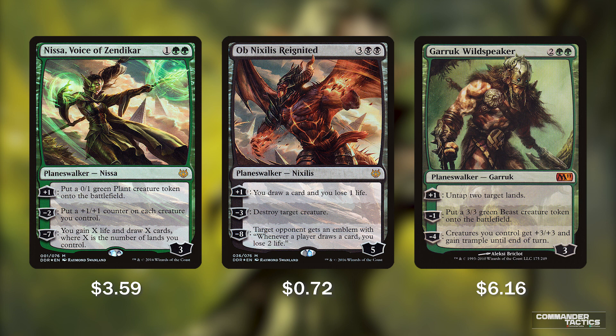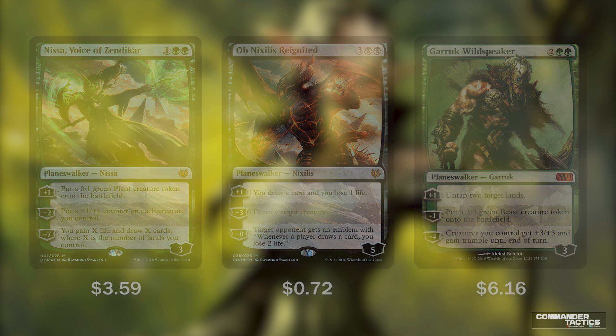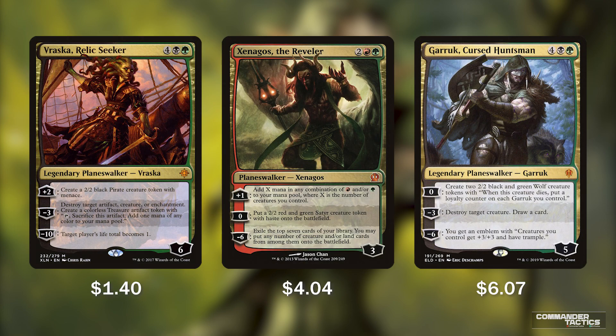If we're running lands that can tap for 2 or 3 mana apiece, that plus 1 ability can be huge. Rounding out the team, we have 3 multicolored planeswalkers: Vraska Relic Seeker, Xenagos the Reveler, and Garruk Cursed Huntsman. Vraska Relic Seeker for 4, a black, and a green comes in with 6 loyalty. We can plus 2 to create a 2/2 black pirate token with menace, minus 3 to destroy a target artifact, creature, or enchantment and get a treasure, and minus 10 to make a target player's life total become 1.